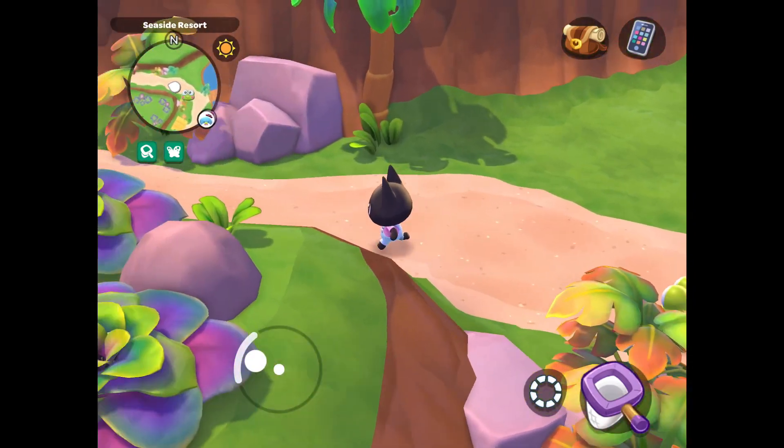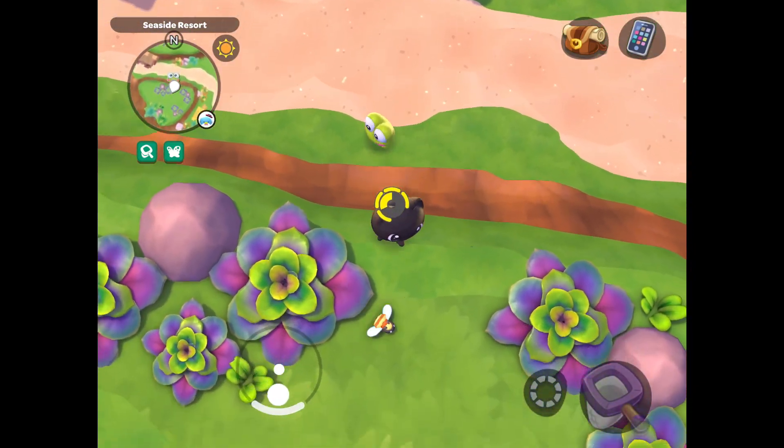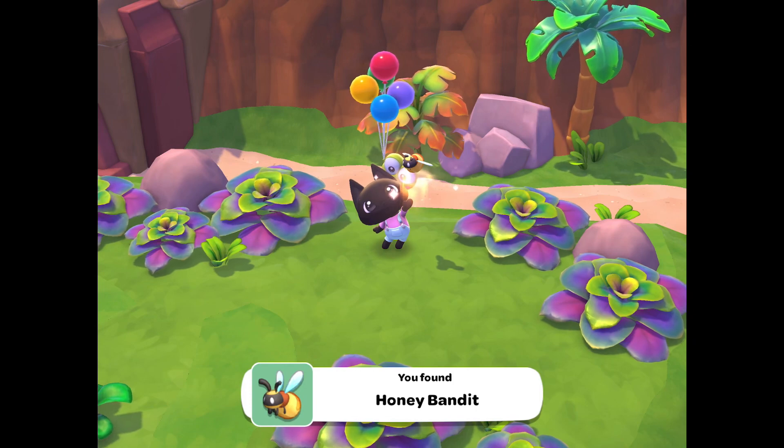Next is the honey bandit. This can be found on the cliffs behind Tuxedo Sam's shop or cozy islands. As you can see here, having Kurope as your companion really helps because the honey bandit is really fast.